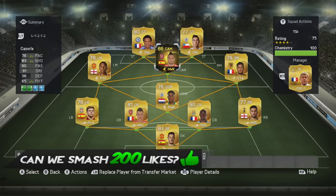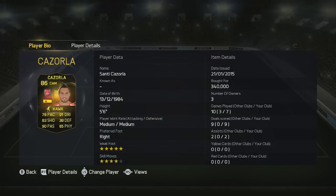I've added the Hawk chemistry style to him to boost his pace, shooting and physical. So 5 foot 6, medium-medium work rates, right footed, 5-star weak foot, 4-star skill moves as well. Cost me 340k but his price is dropping. 7 games, 9 goals and 2 assists isn't a bad return at all.